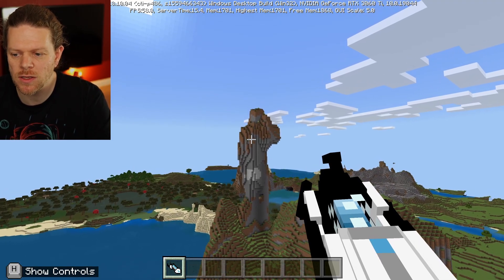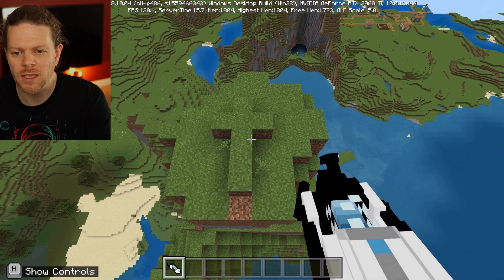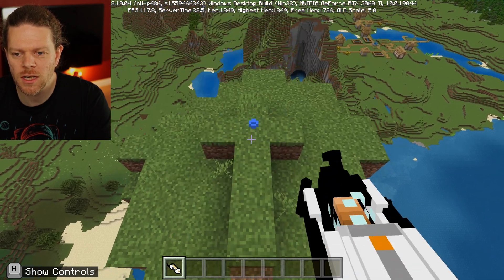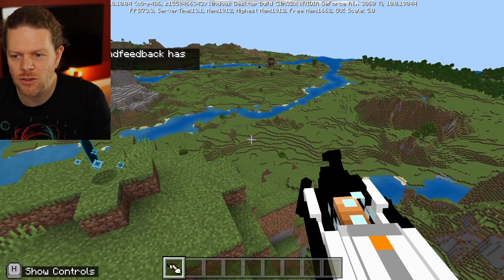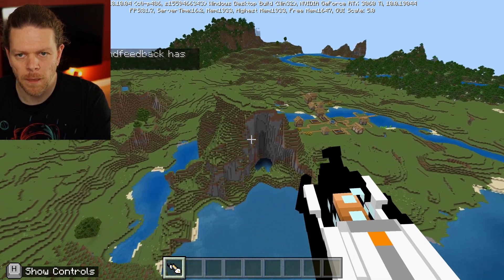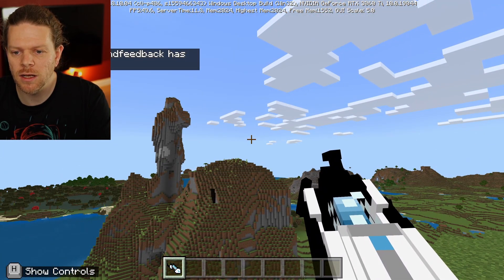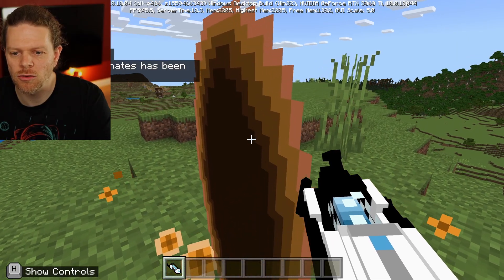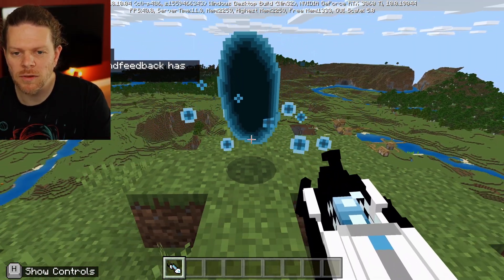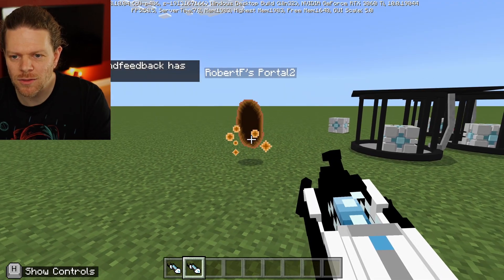How far will the portals work? I'm heading up onto this mountaintop to test the distance. There's a cross on top — the Minecraft gods are smiling on us today! Let's put down a blue portal on top of this cross and pop an orange one down on that little mound over there. By the way, if you shoot just off into the sky — not completely straight up — you can change the color of your portal gun. No problem over that distance!